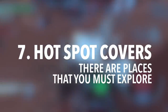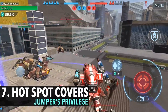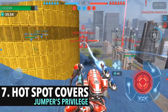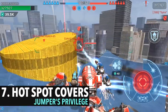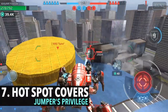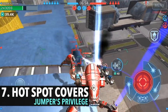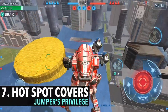Number seven: hot spot covers. Basically, go to hot spot covers — there are places you really have to explore. A lot of jumpers are able to do that. In this case, I'm able to go above this roof with my Invader and play a mid-range game from there, and I'm able to defend a beacon from here as well by jumping down. The Specter can get up here, and Ao Jun can get up here too — there are quite a few different places that certain abilities allow you to reach.